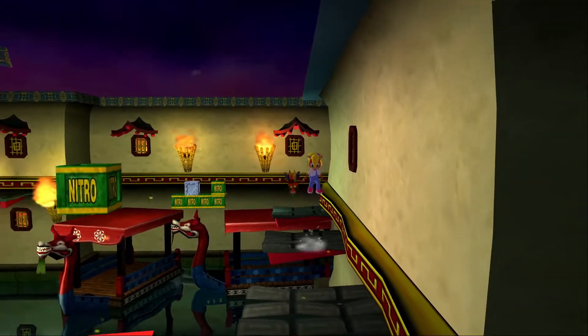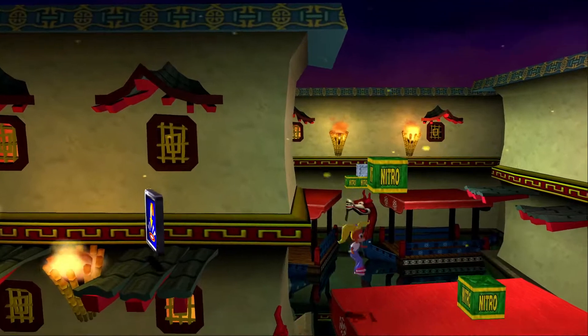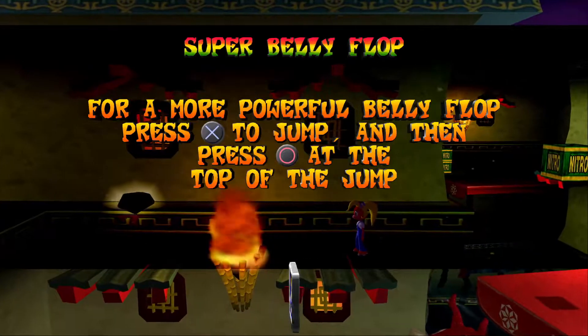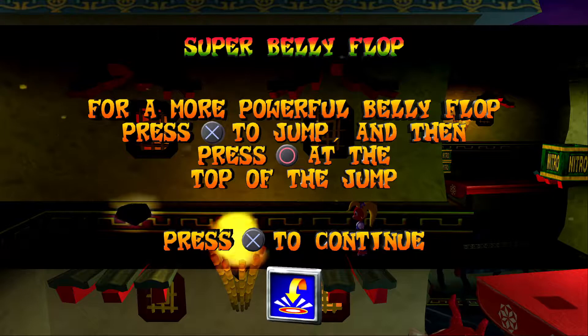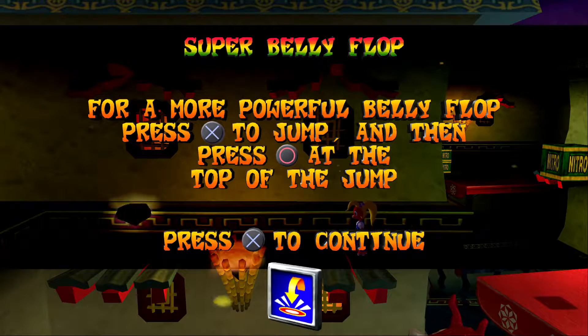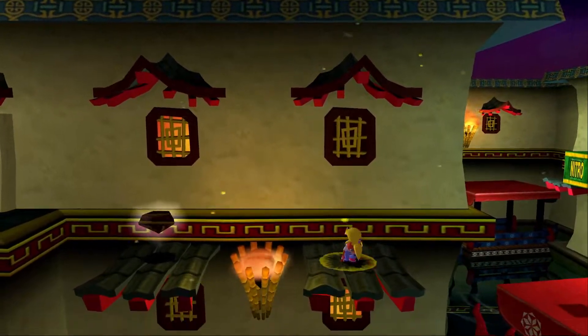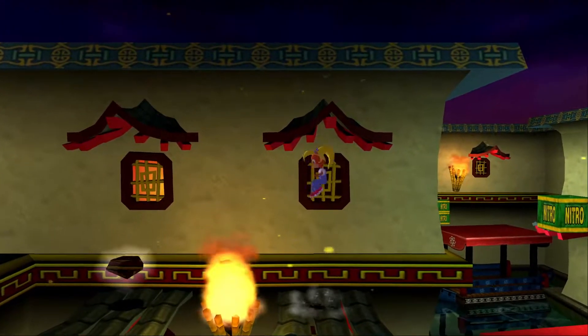But at least it's not part of collecting a coloured gem, so it's just what a coloured gem gets you. And there we go — super belly flop. Yeah, really. For a more powerful belly flop, press X to jump and then circle at the top of a jump. Wow, I've completed the game and now it's giving me this move!